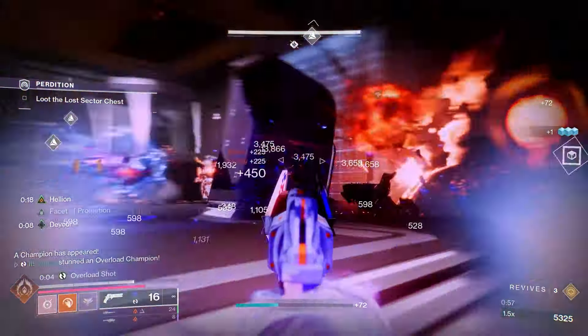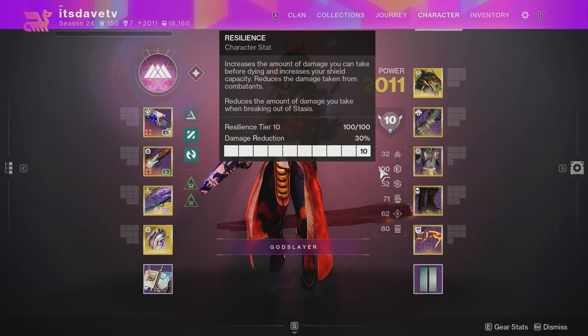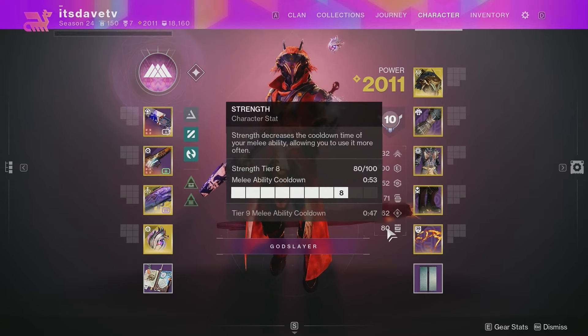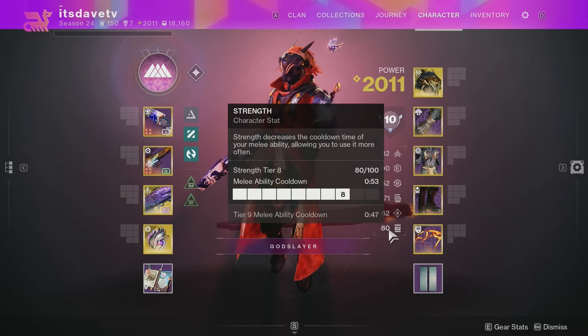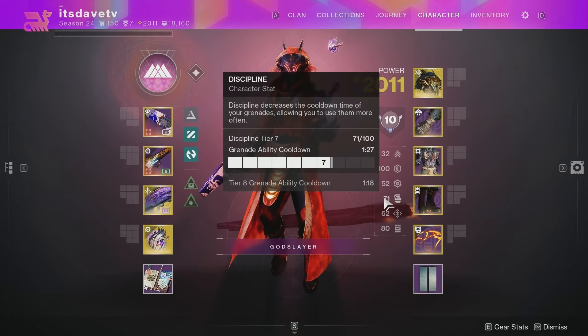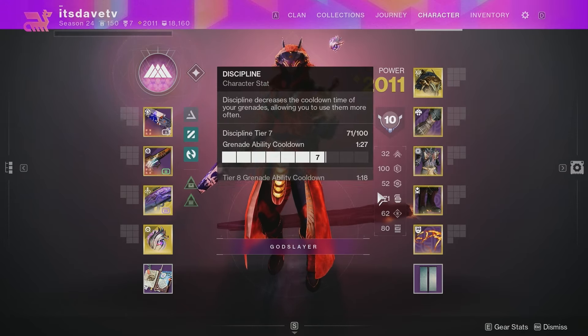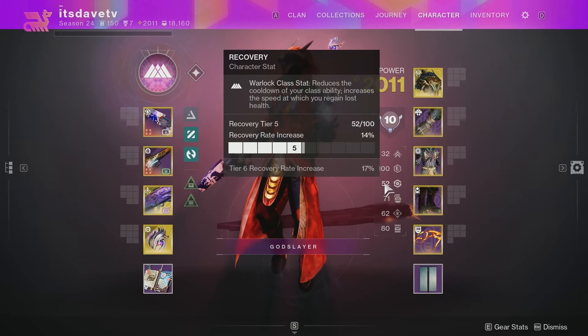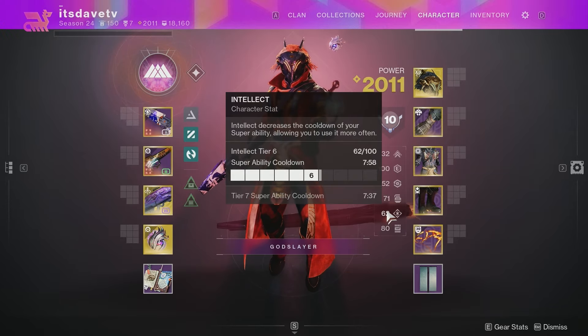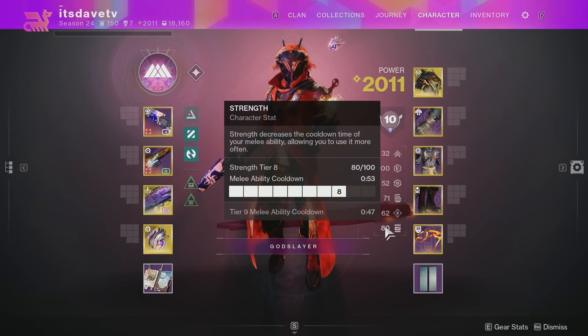Before diving into Armor Mods, let's talk about what stats to look for. First up being Resilience — try to have Tier 10, 100 Resilience. It's going to give you a 30% damage reduction, which we definitely want. After that, I would focus on Strength, which is tied to how fast we get the melee back since we want to use our Incinerator Snap as much as possible. You don't really need to focus on Discipline since we will have Devour proc after an ability kill. You could focus on Recovery, which is tied to the Class Ability so you can use Phoenix Dive more often to have Hellion up more often. Or you could focus on Intellect to get your Super faster.